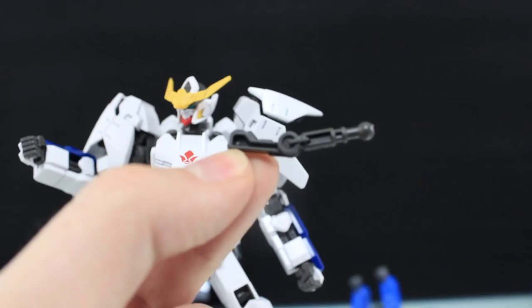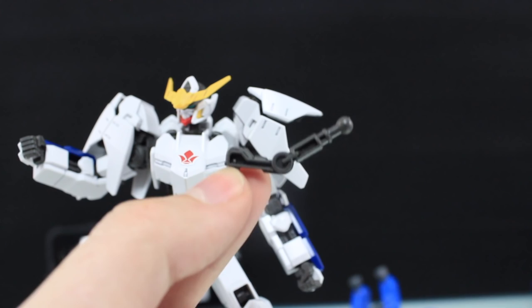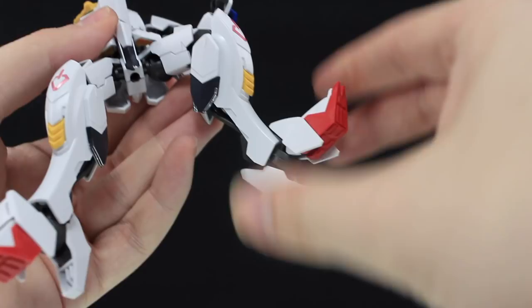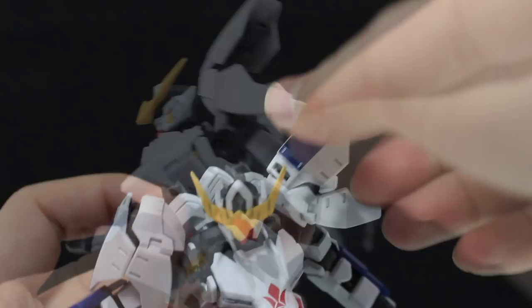I almost forgot to mention — you also get this hinged attachment part for the backpack. As for articulation, you pretty much have what you've seen before in the original Barbatos kit. The bigger feet do get in the way ever so slightly, but the shoulder armor is absolutely arse-kicking, to say the least. It's really well-designed, never gets in the way, and it looks cool to boot.